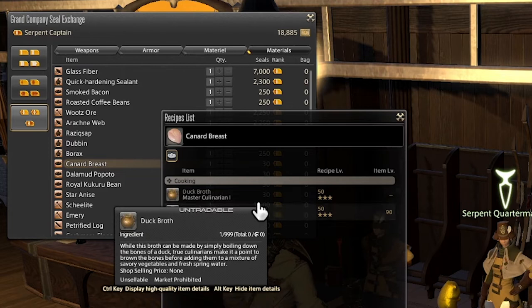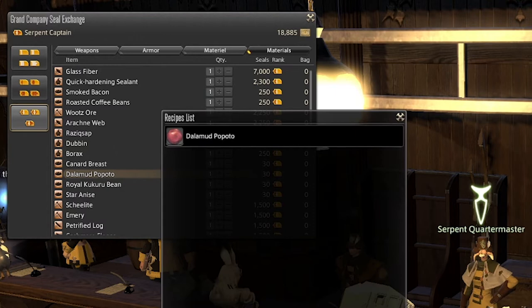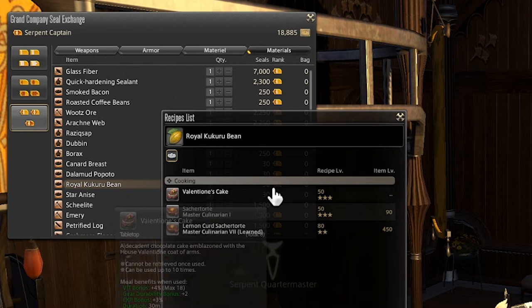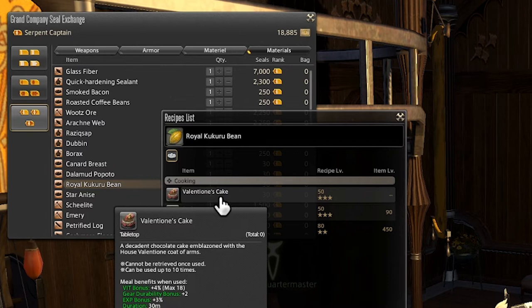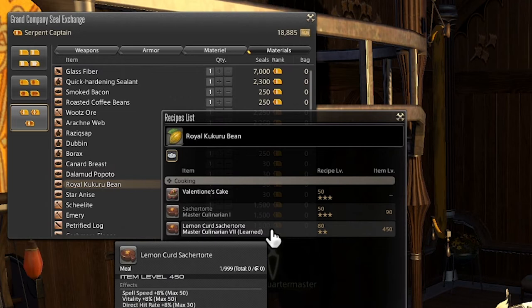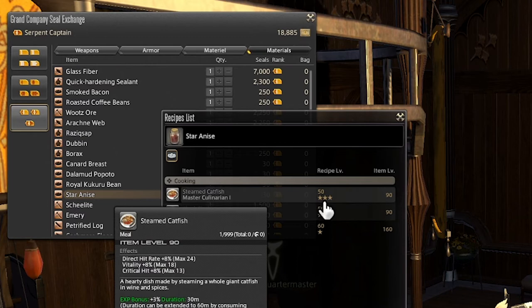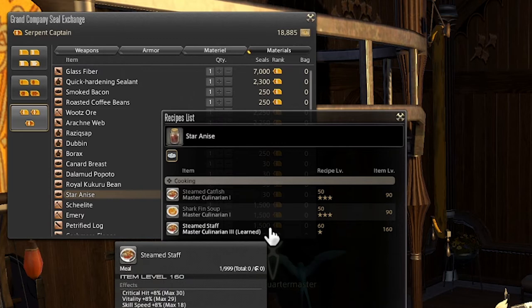Next up we have the Dalaman Popoto, a food-style recipe used to make two level 50 masterwork recipes as well as a regular level 60 recipe. The Royal Kukuru Bean is going to make a tabletop item which is edible but mainly used for aesthetics in the valentine's cake, and we also have two masterwork recipes — one at level 50 and another one at level 80. And we have another food item with the Star Anise, making two level 50 masterwork recipes and a level 60 masterwork recipe. Obviously all of these foods are long gone and forgotten, but it's good to know where all this stuff is used.